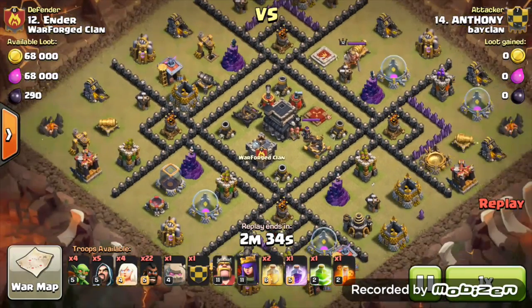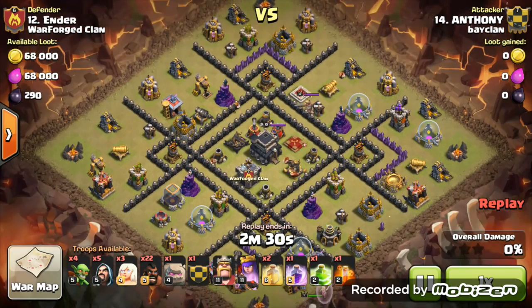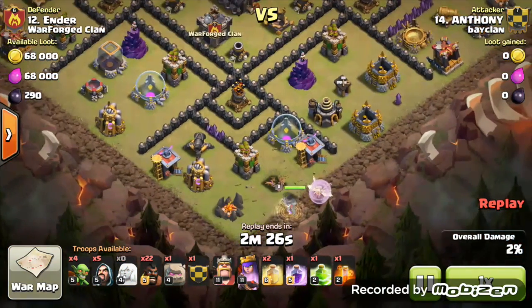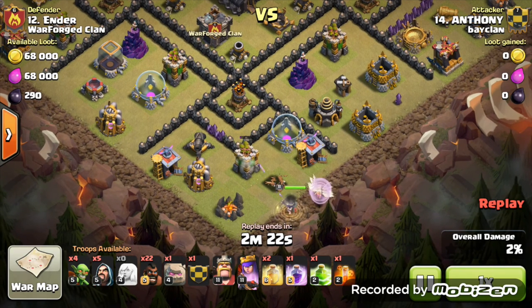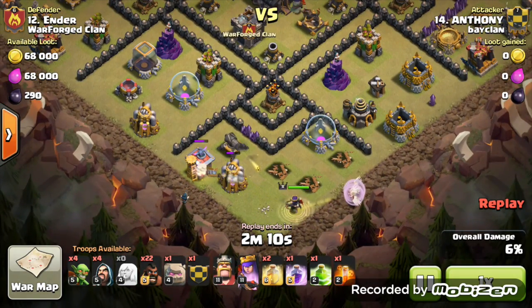That live attack was also a three-star — number 14 attacking number 12. We're going in with the Walking Healer attack strategy — I love this one. I've still got my Queen down, but when she's level 14 maybe in my next war I'll use this strategy. I need to practice first — I can't go in using it for the first time.